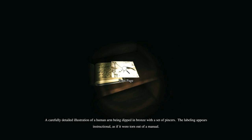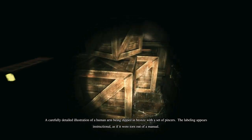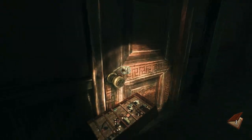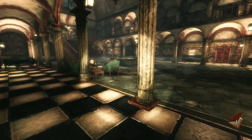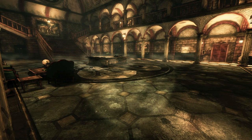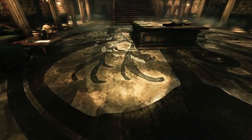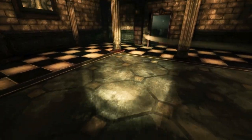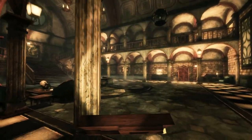Torn page — a carefully detailed illustration of a human arm being dipped in bronze with a set of pincers. The labeling appears instructional as if it were torn out of a manual. Jeez. Alright, let me get this room and get out of here. Got the attic — should look at our journal too. Let me out. The horror lives in the recesses of darkness, a place between curiosity and madness. I can feel it — it seeks to destroy me. I have found a model of a dark attic. I do not look forward to entering this place.